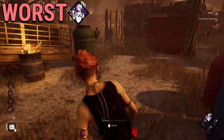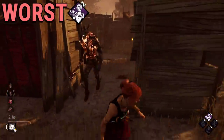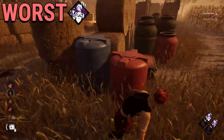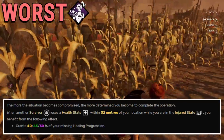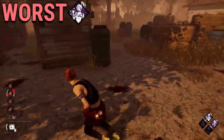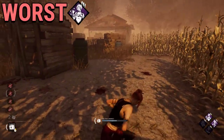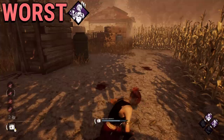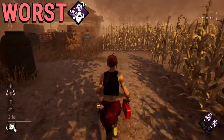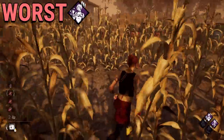The worst defensive perk is Reactive Healing. This is one of those perks that sound kinda good but once you read the fine print, you'll learn how bad it is. Reactive Healing will recover 50% of your missing health progress — so in other words, this perk becomes exponentially worse the more progress you have. But it will never recover your health entirely, so unless you have a medkit, Self Care, or another teammate, you cannot rely on this perk alone to recover your health state.